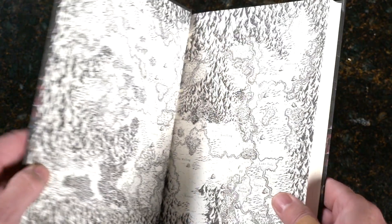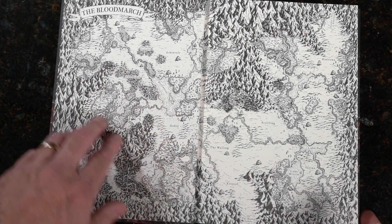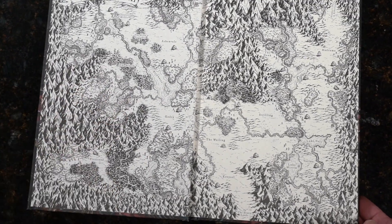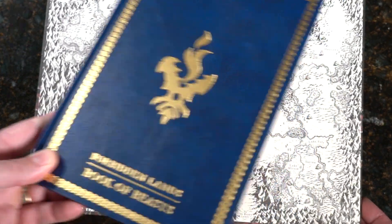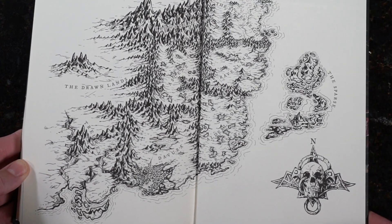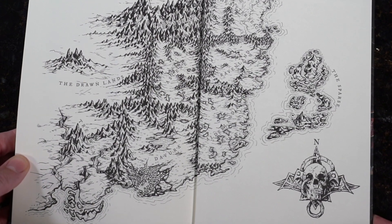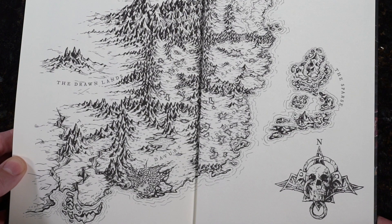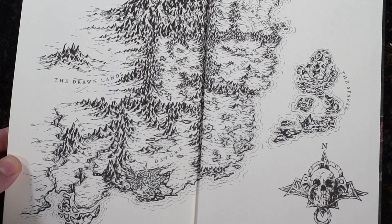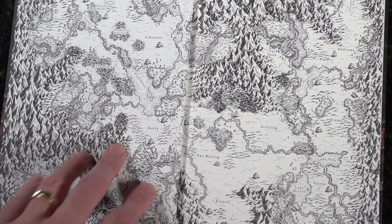I love this — using the inside cover to show the Blood March map. Awesome. Now I was curious since in the Book of Beasts we have the same art front and back. Here we have completely different art: The Drawn Lands, with some islands and some extra little art. I love that use — it really gets your mind going on what this is, the Blood March.